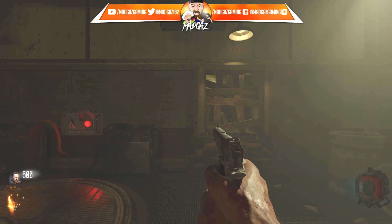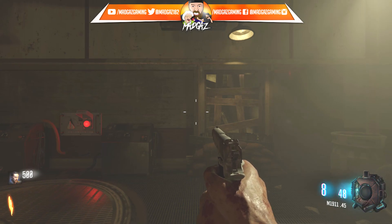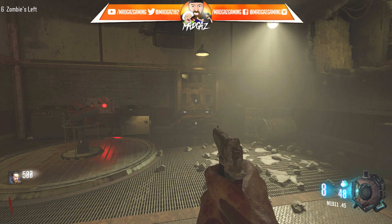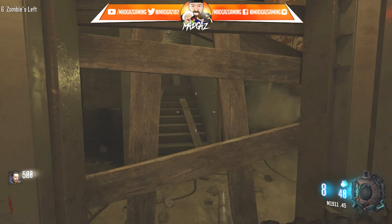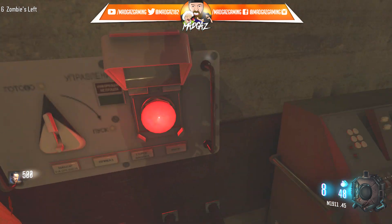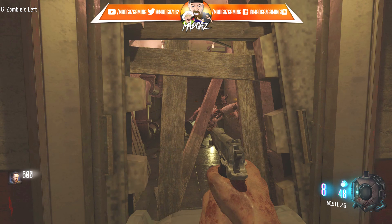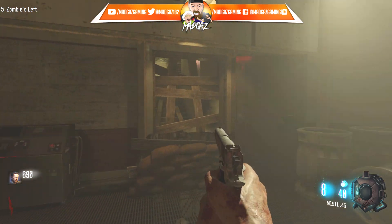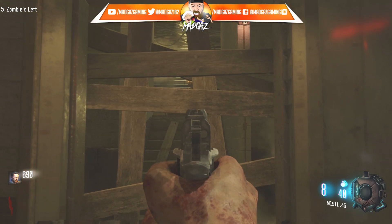Yo guys, how's it going, MadGaz here. For this video I'm giving you guys the first hint and clue — actually the first step of a 3-step easter egg, step 1, on Bunker 10. So this is step 1, and there are 3 shootable objects for step 1 that you've got to find in the map.